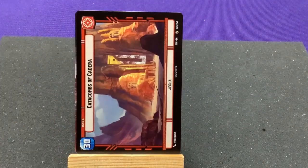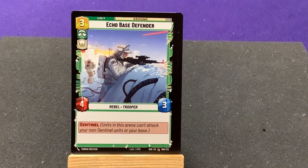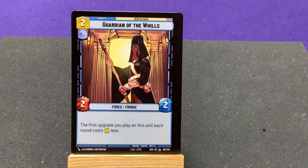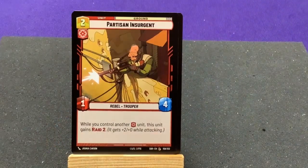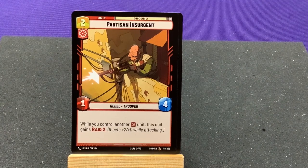With an experience token on the back. Echo Base Defender with Sentinel. Guardian of the Whills — a Force user. He had a lot of Force units, so that's nice. The first upgrade you play on this unit each costs one less to play. Partisan Insurgent — when you control another red unit, this gains Raid 2.